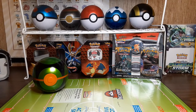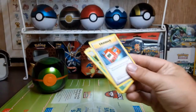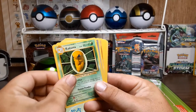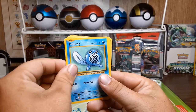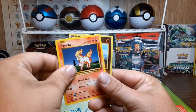On to Evolutions - there's that code card. Let's go! Pokedex, Kakuna, Potion, Diglett, Caterpie, Poliwag, Pikachu, Ponyta.